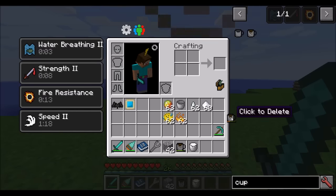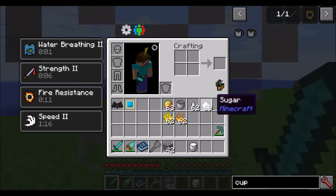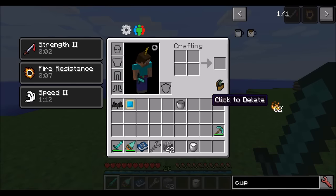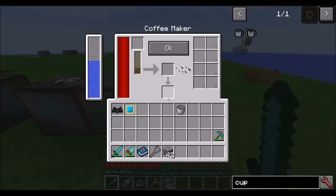So coffee's pretty cool — you can use it to mix and match potions and pretty much have any variance of potion effects on you at any given time, adjusting based on the ingredients you put in. Pretty neat little device.